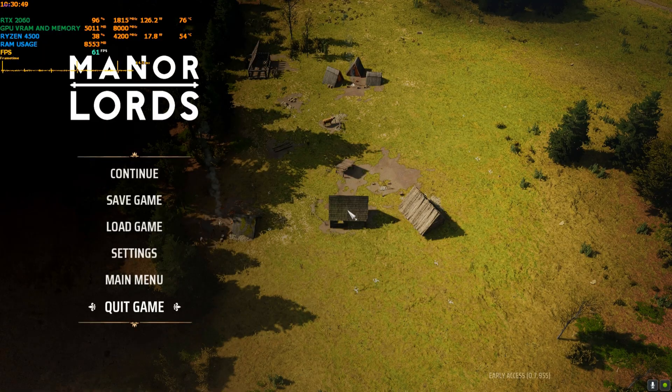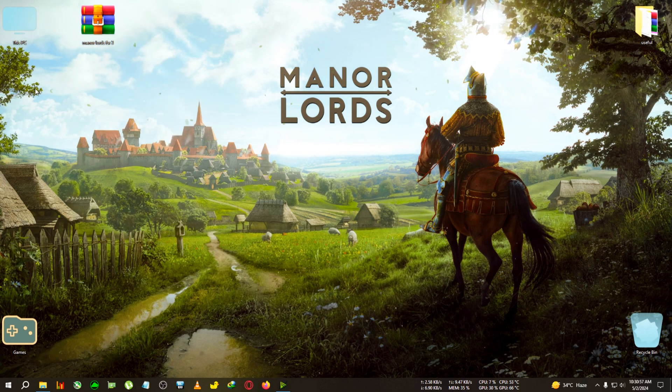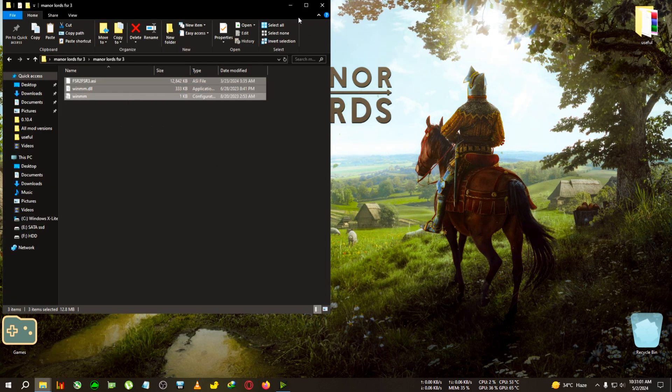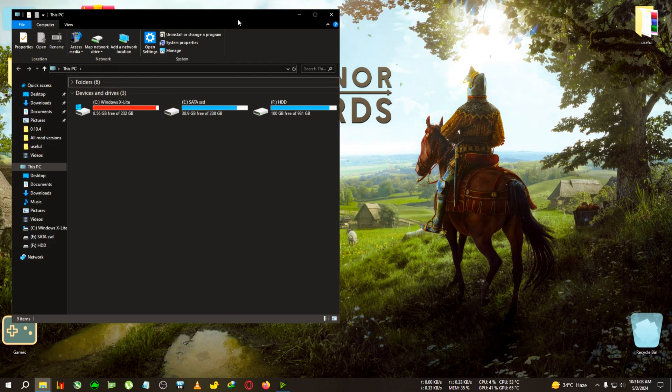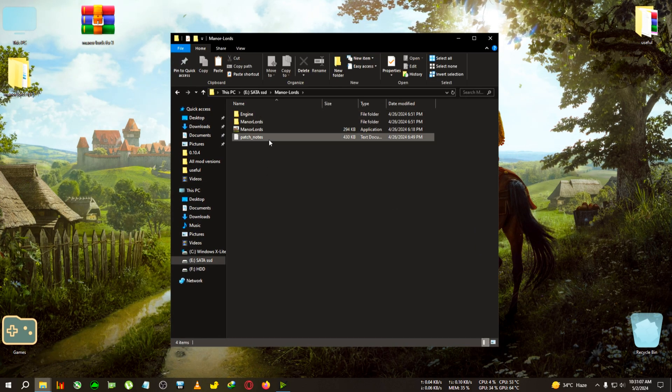We're going to quit the game, and we're going to need this zip — Manor Lords FSR3. We're going to extract it to the desktop, then copy everything inside. We're going to go to the installation directory of Manor Lords, which is here.